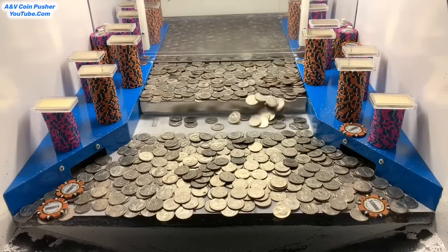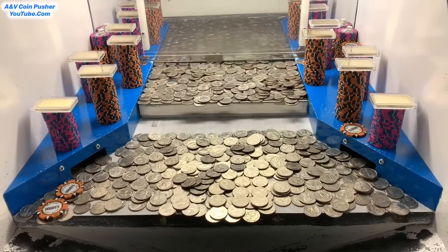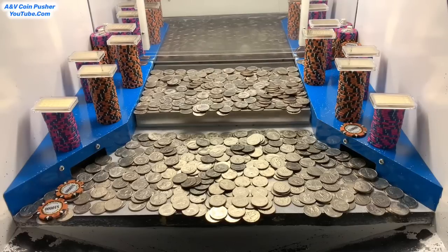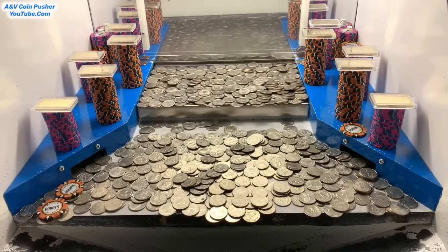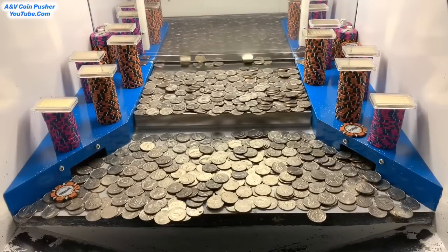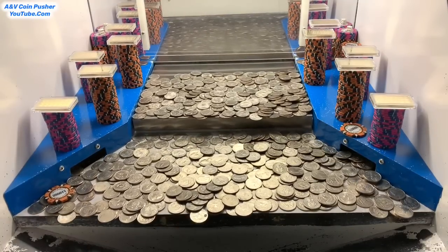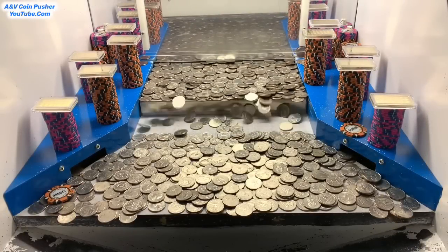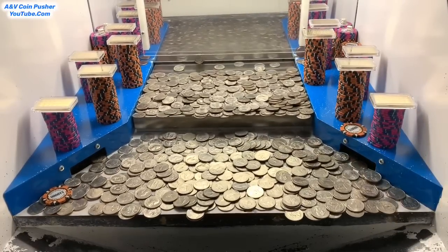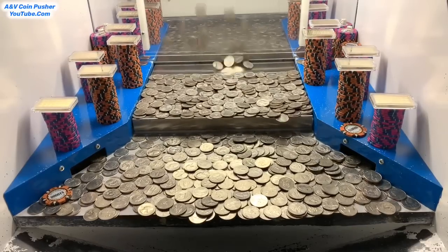Now to get that ten thousand dollar chip on the right hand side — come on big money! Nice, we got it. Let's focus on that left side, we only got about 10 quarters left. 10 grand to go — let me collect some quarters and we'll get that last ten thousand dollars out of there. After we win that, I'll open up both mystery bags.